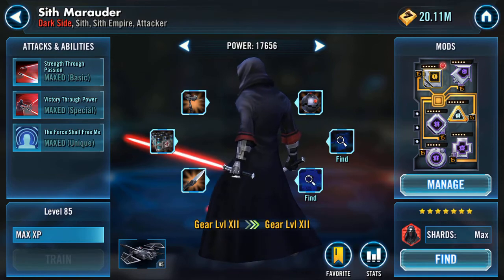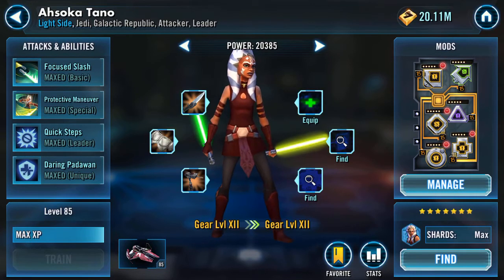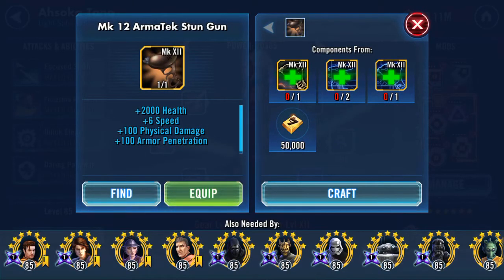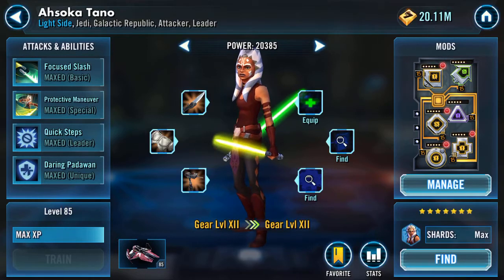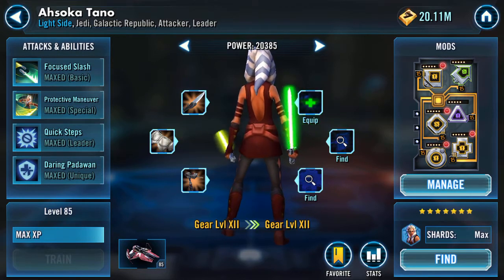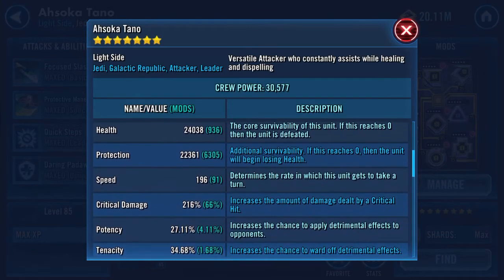Next on the list is Ahsoka Tano — Jedi Galactic Republic attacker and leader — soon to be the happy recipient of a Mark 12 Armatek Stun Gun. It's going to add 2,000 health, 6 speed, 100 physical damage, and 100 armor pen. I'm thinking if she's going to be yo-yoing between abilities, cleansing and dispersing buffs, she might as well hit harder while she does it.